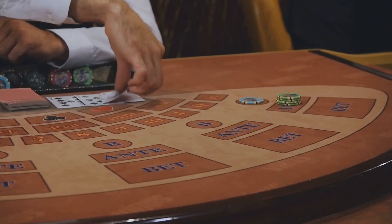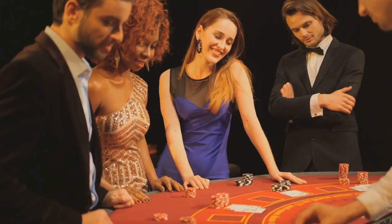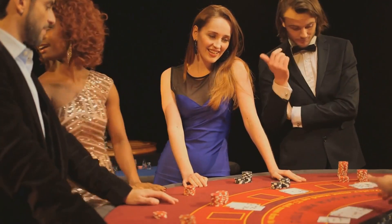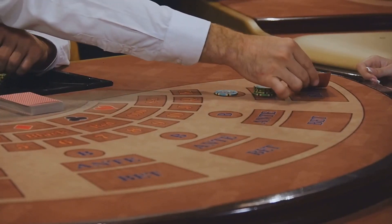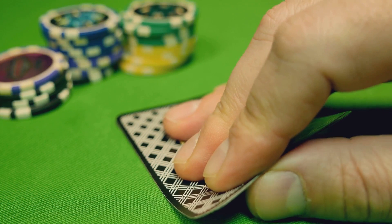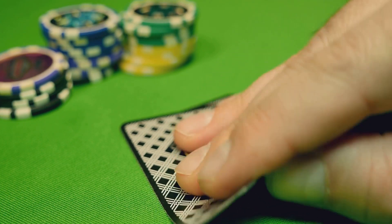Let's kick things off with the OG casino hack: card counting. Now before you picture some genius like Rain Man mumbling numbers, this is actually way simpler than you think. In blackjack, card counting is all about keeping track of the ratio of high cards to low cards. When there are more high cards left in the deck, it increases your chances of hitting that sweet 21.